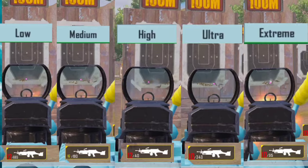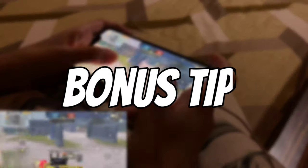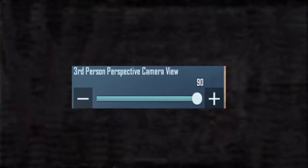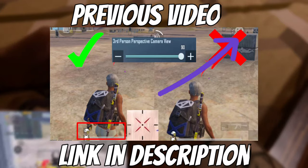As you can clearly see in this side-by-side comparison of firing speed, the extreme frame rate has the highest firing speed while medium has the slowest firing speed, and the rest fall in between. Here is a bonus tip: if you want to know about the third-person camera perspective — that is, iPad view — and many more tricks about game sense, then you must watch my previous video, whose link is in the iButton and also in the description.